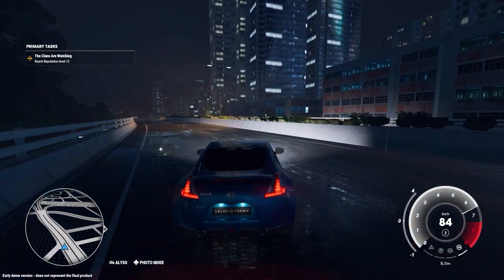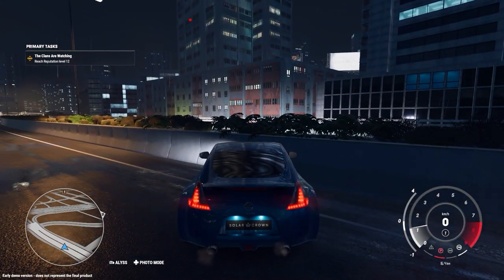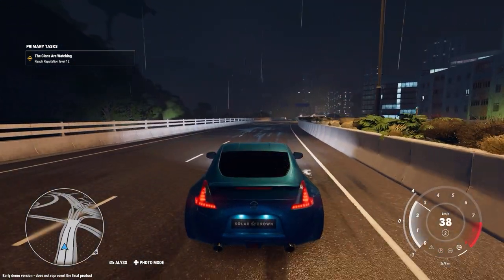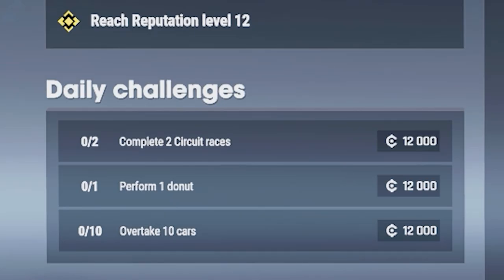Hello and welcome back to another episode of Test Drive Unlimited Solar Crown. For today's episode I'm thinking about buying a new car — I have the money for it and I think it's been long overdue. So let's go on a search and find out what's going to be a good car. I'm leaning towards the Mercedes SLK 55 just for the fact that it's a convertible, but I'll also see if I have any better options. We have our daily challenges: complete two circuit races, perform one donut, and overtake 10 cars.